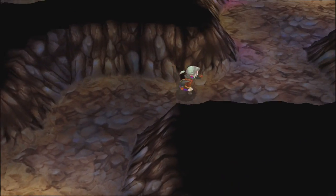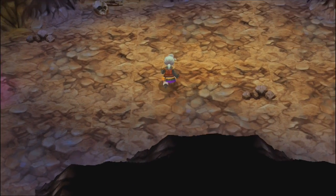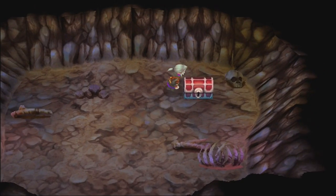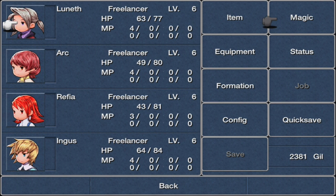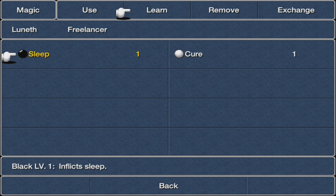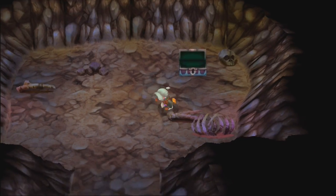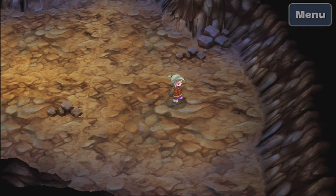Make sure to go to the very top because there's a Cure spell up here. I'm going to be giving this to Luneth. There's a good reason for that which will be explained much later in the LP as to why I gave him the white magic.